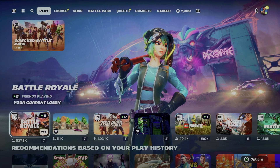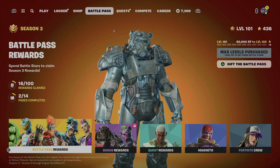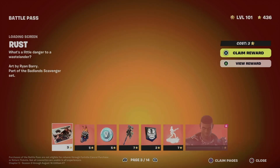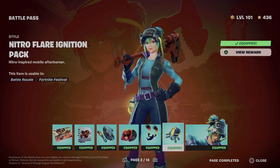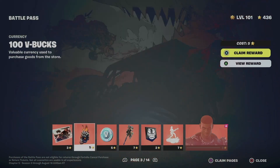Hey guys, in today's video we're going to be claiming some stuff from your battle pass. Go to battle pass rewards, claim your first page, and make sure to have everything from page one and page two claimed so you can move on to page three.